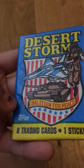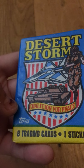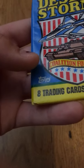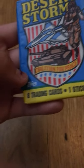Desert Storm — coalition per piece: 8 trading cards, one sticker — that would be the Topps Desert Storm set. I have four of those and these are pretty cool, I personally think so.